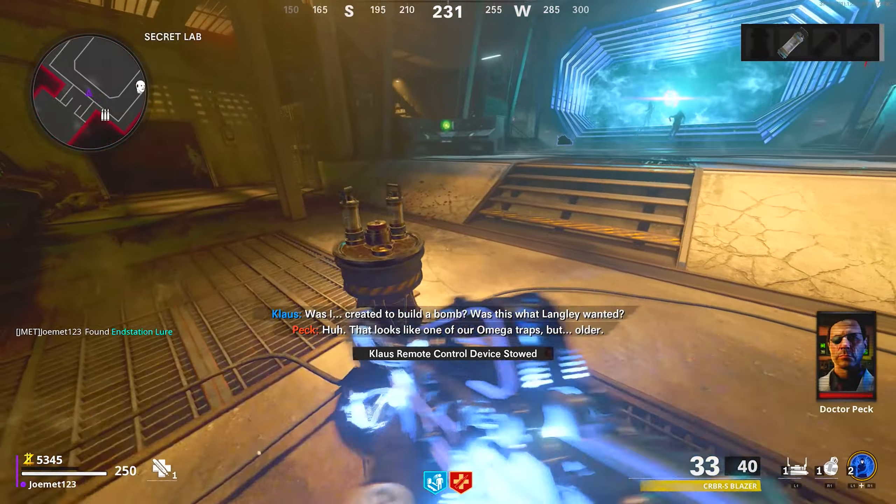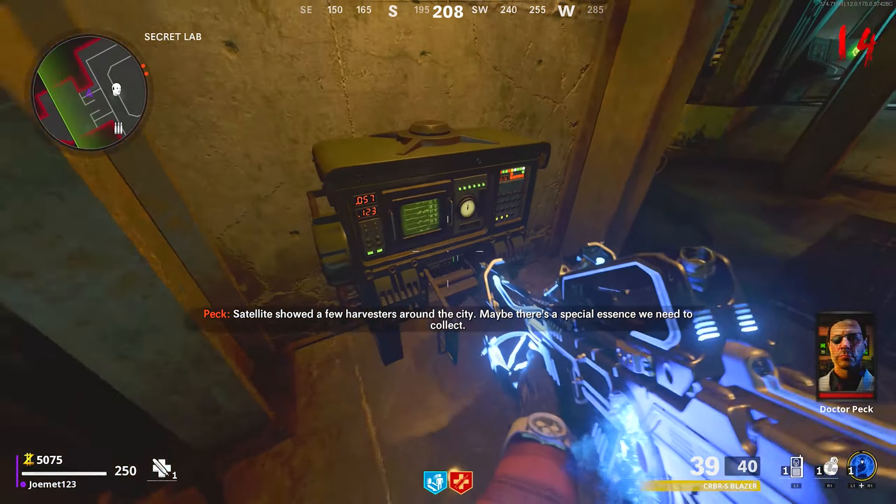Build the headgear and Klaus in the safe house. In the secret lab, pick up all three empty canisters and shoot this computer with your CRBR to get an endstation device.